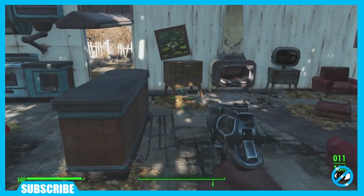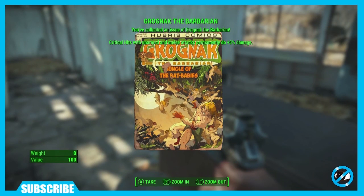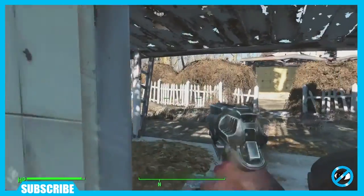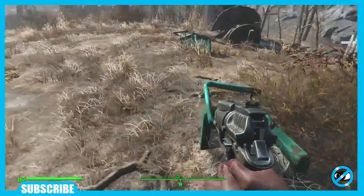There's also another boost-type item here in the front — it's a magazine. Look right here on the counter. This is the Grognak the Barbarian magazine. Your critical hit and melee damage goes up five percent, and it's a permanent boost. So don't miss those two things in your house, because they help you start off gaining some skills in the very beginning.